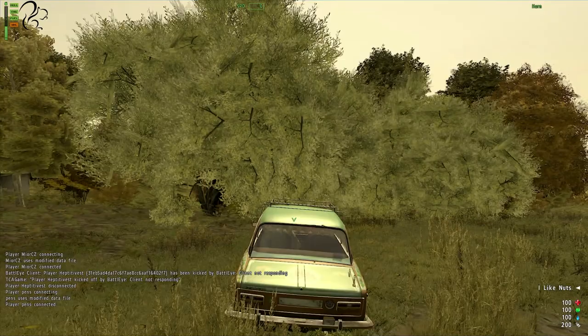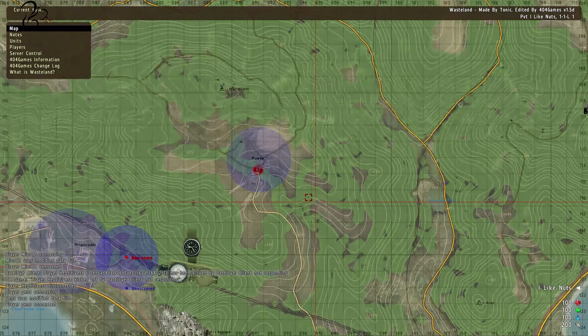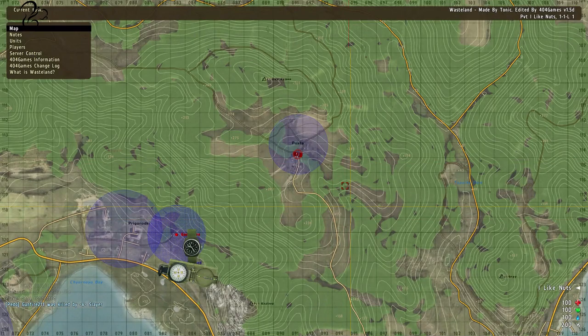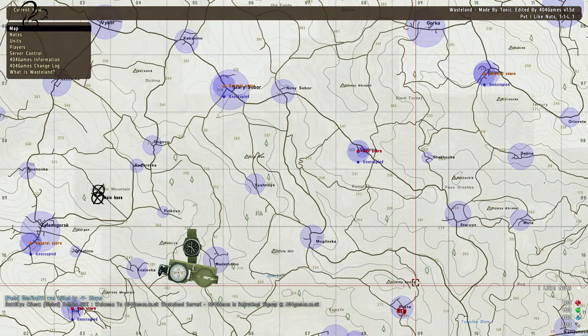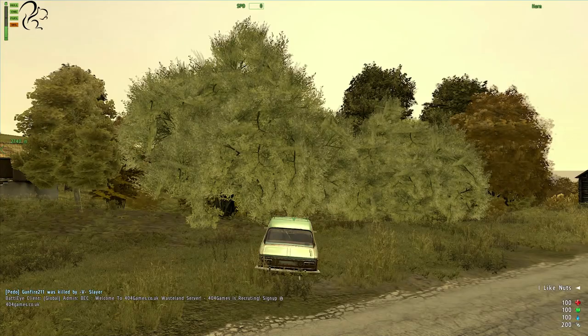You can see this vehicle has ten slots — it can hold ten slots of stuff I pick up and put into it, transport it to my base, and use it to construct. Let me get inside: top left shows the vehicle is in decent repair and has fuel. I get a compass, map, and watch for free — I don't start with nothing like in DayZ. I'm in Puster. If I shift-click I can put a marker on the map, and it'll show a distance and direction.